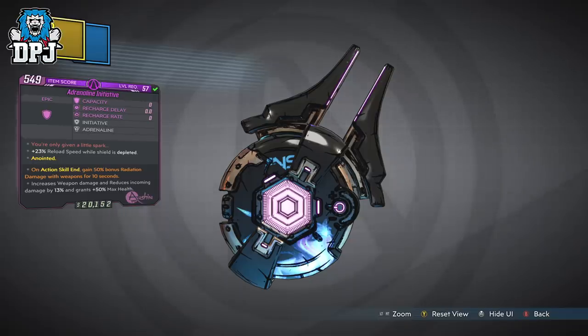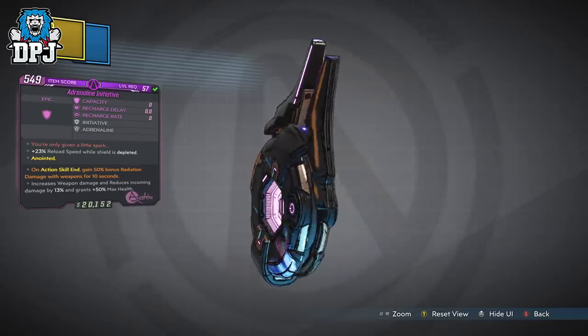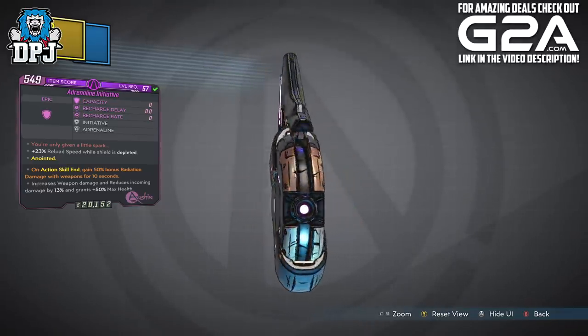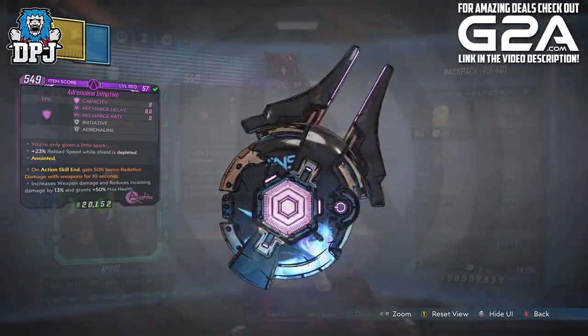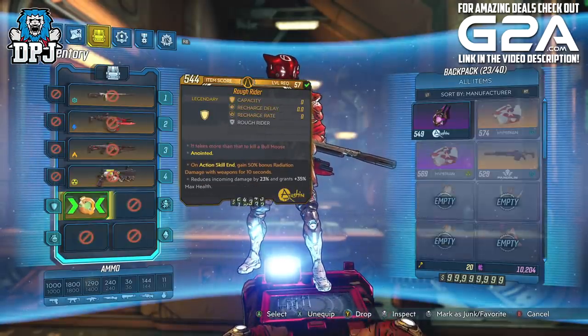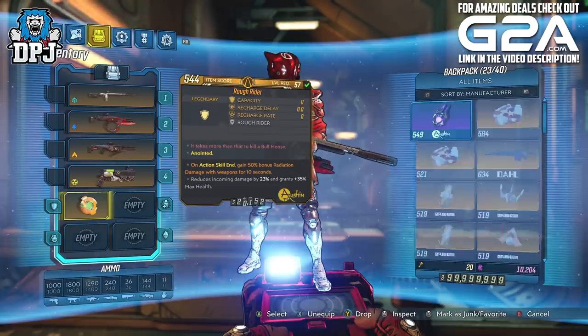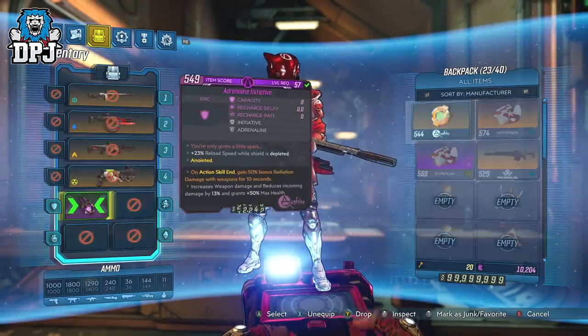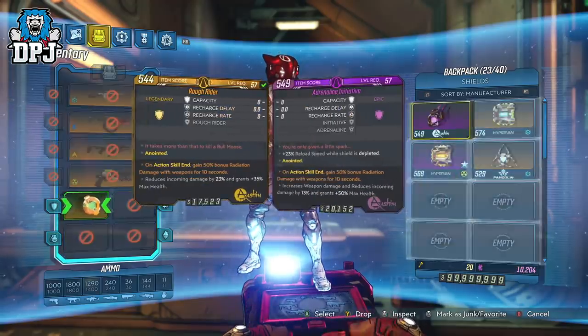But guys, this reload effect stacks, and it's simple to stack it. All you need to do is have another shield — any shield — along with your Adrenaline Initiative. To get a seamless reload speed, it's as simple as going inside your inventory and keep switching them back and forth between the Adrenaline Initiative and any other shield you have.